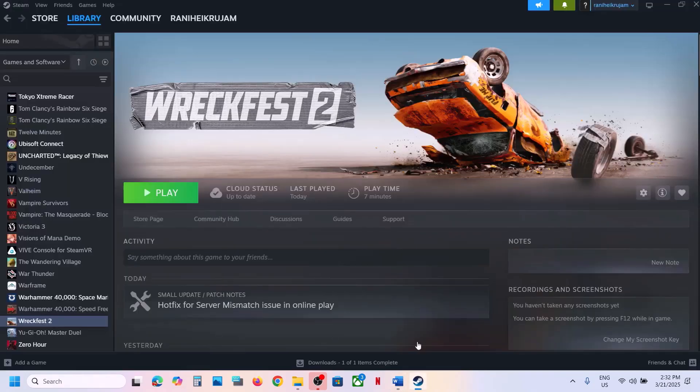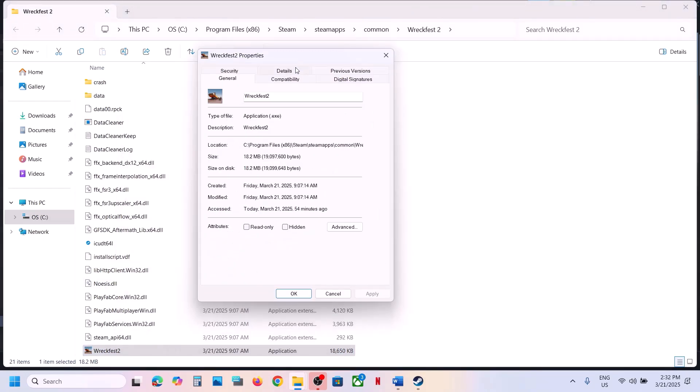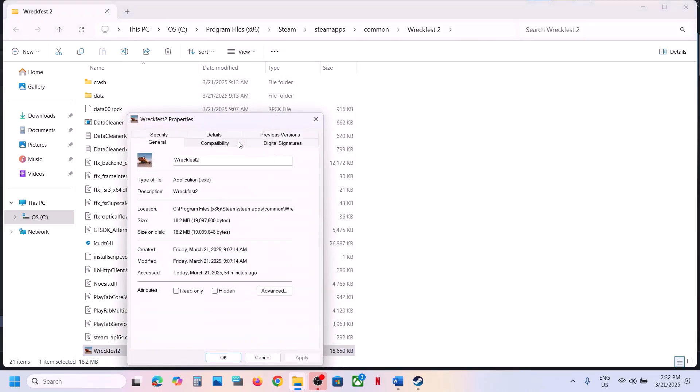The next step is to run the game as an administrator from the game installation folder. Go to Steam, right-click the game, select Manage, click Browse Local Files, then double-click the game EXE file and launch the game. If that doesn't work, right-click the game EXE file, select Properties, go to the Compatibility tab, put a check on Run This Program as an Administrator, hit Apply, click OK, and launch the game.